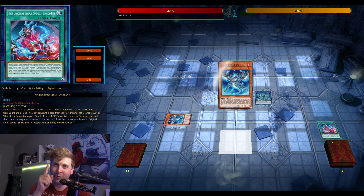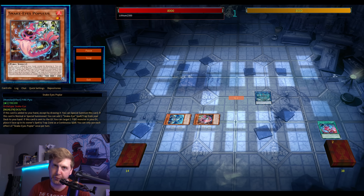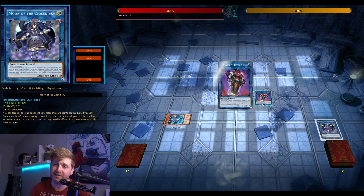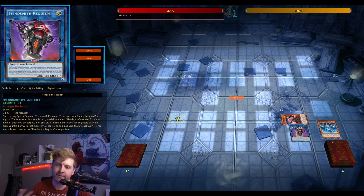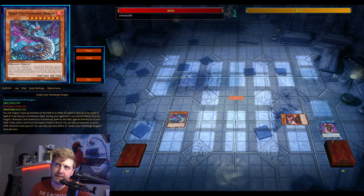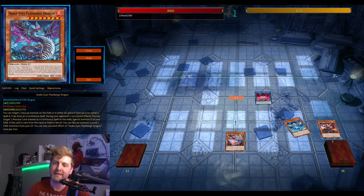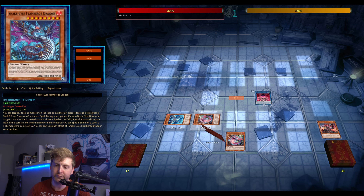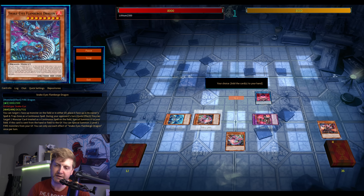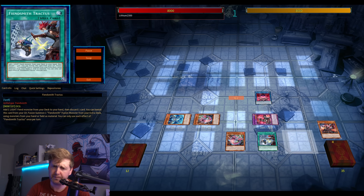Next, opening one-guard Poplar — currently at three in the OCG, so not uncommon. Search off Bonfire, normal summon Poplar. You're basically committing your Snake Eyes engine first into Fiendsmith. Go for the Link 2 for Fiendsmith, fusion summon a level six, get back Fiendsmith from the graveyard, discard it to search the spell, then search Luria and special summon basically Link 4 for Promethean Princess.